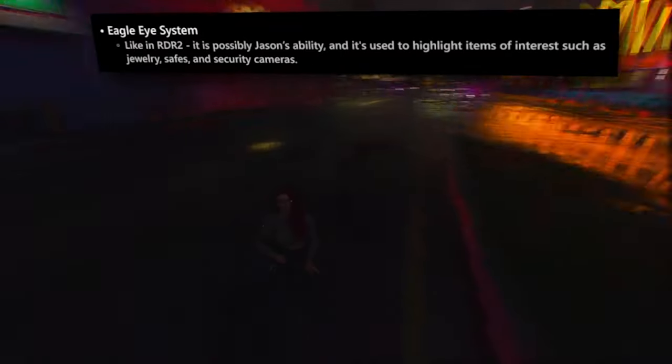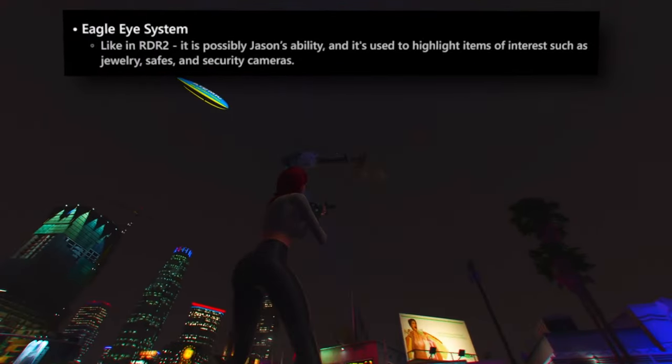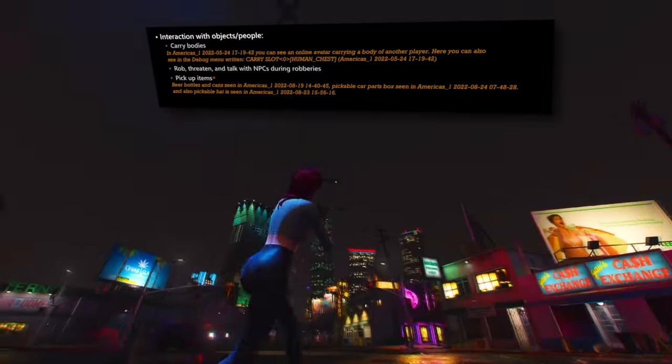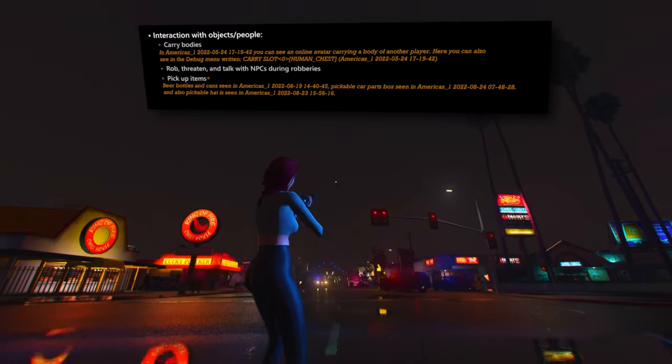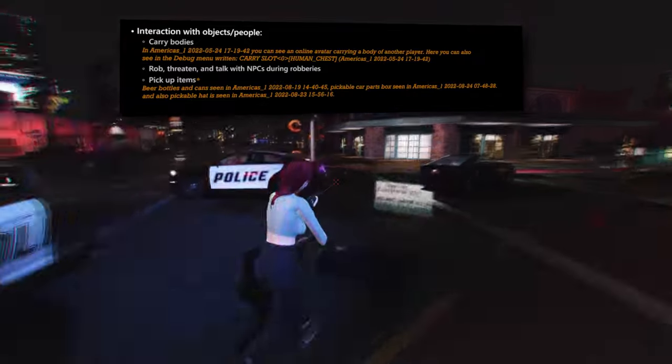A noteworthy addition to the game is the implementation of buddy communication, embodied in the buddy comms and buddy ping system. Although specific details remain undisclosed, it is plausible that these features will facilitate coordinated actions between the two main characters, Jason and Lucia. The intriguing Eagle Eye system, seemingly exclusive to Jason, allows for a form of wall-penetrating vision. Enhancements also extend to interactions with in-game elements — players will find themselves endowed with a broader range of interactions, such as the capacity to carry bodies, engage in robberies, issue threats, and converse with NPCs during heists. Moreover, the ability to collect additional items, including beer bottles and cans, enriches the gameplay experience.